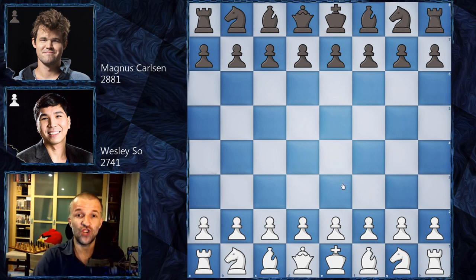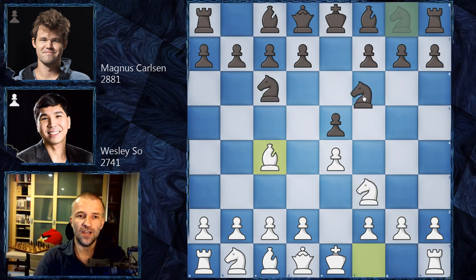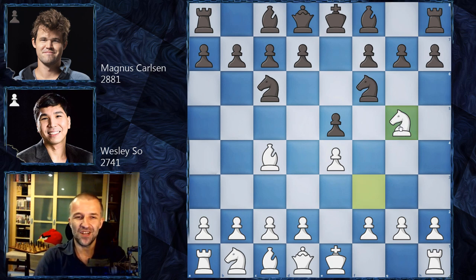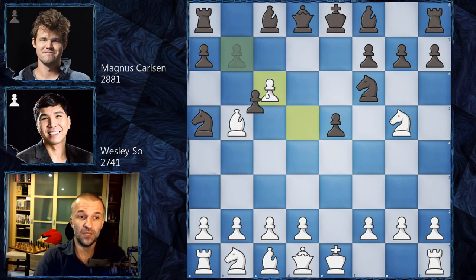Let's jump into the final — this game was just incredible. We have e4 by Wesley So, e5 by Magnus, Knight f3, Knight c6, Bishop c4, Knight f6 — an invitation for the Fried Liver Attack. And Wesley So actually played the Fried Liver Attack, concentrating on f7. The only move is d5, which Magnus played. e takes on d5, Knight a5, Bishop b5 with check, c6, d takes on c6, b takes on c6.